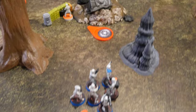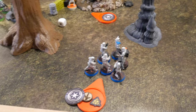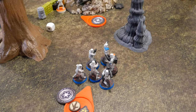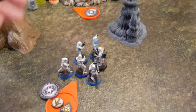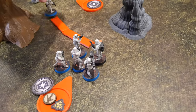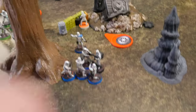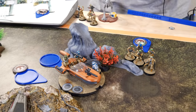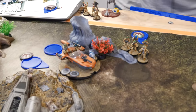Going with these stormtroopers — they are going to rally unsuccessfully, so they take one action. They're going to move around the minefield. The speeder is going to ready, then shoot at the speeder bikes, and then do its compulsory move.